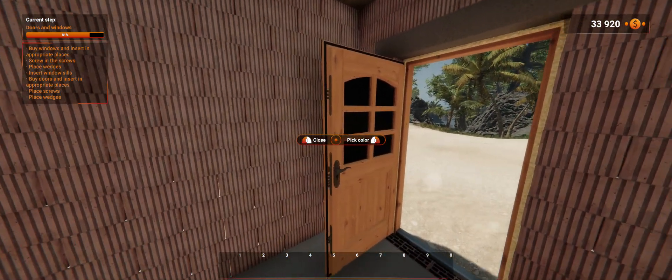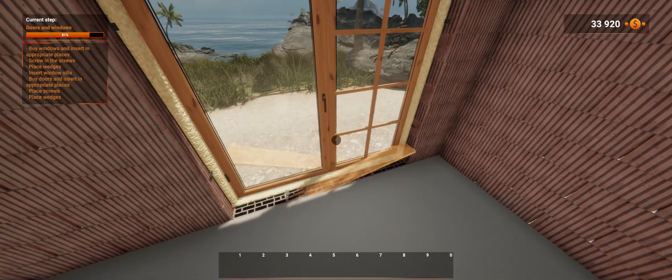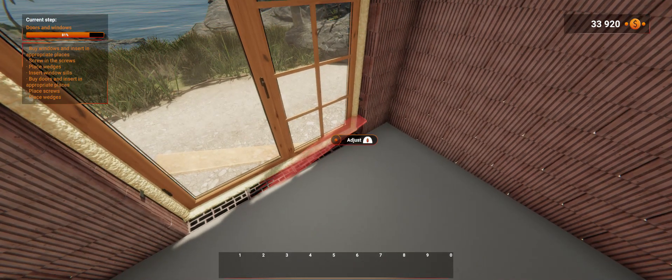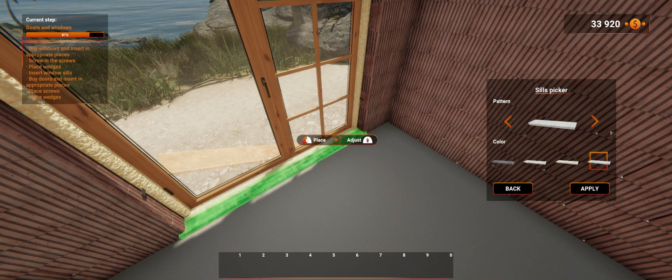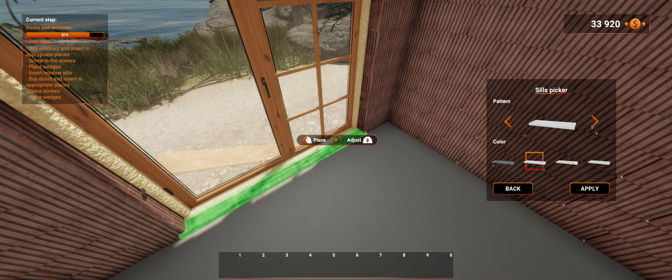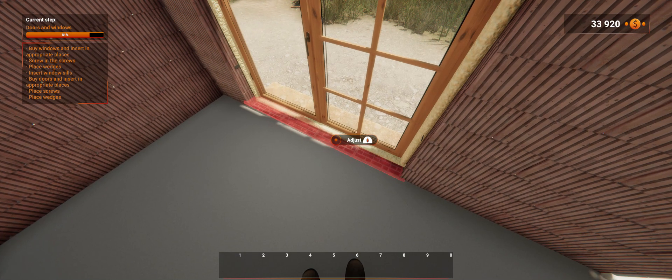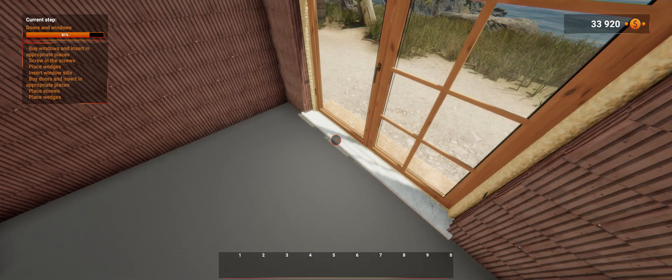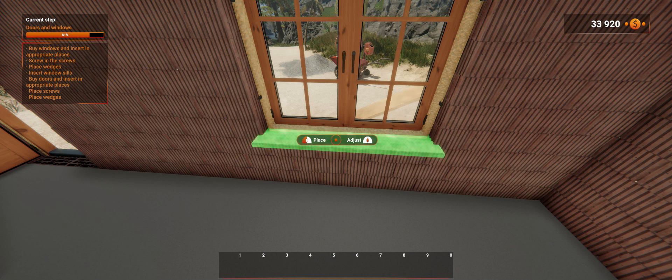There's our door — nice door, very cool. Now we need to put in the window seals. Let's adjust them first. Do we have wooden ones? No, we don't. I wish we had wooden window seals — would have been a lot easier. Let's put that one in. We're going to use the same one. Apply — that looks nice, I love it. Same one.